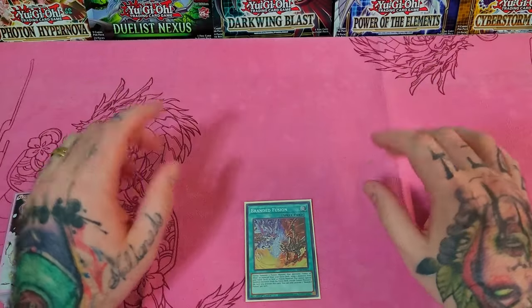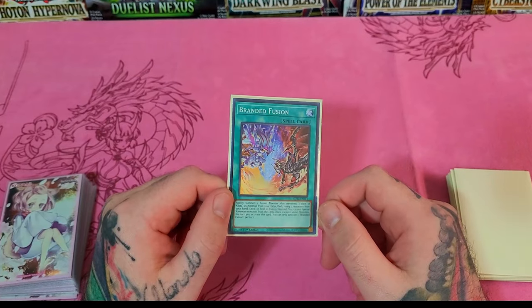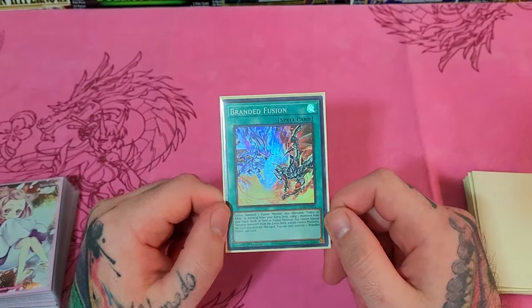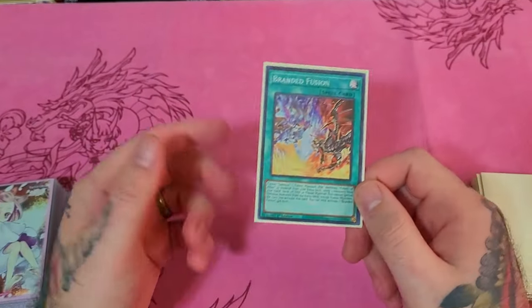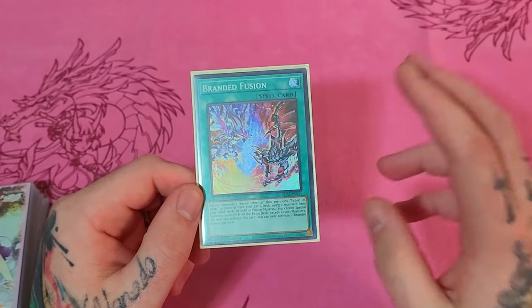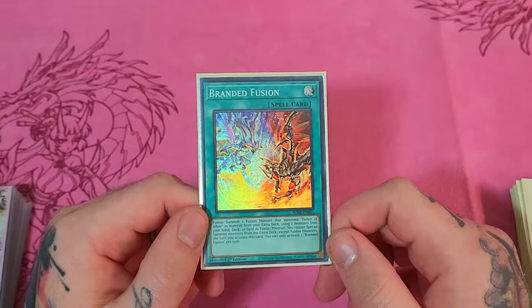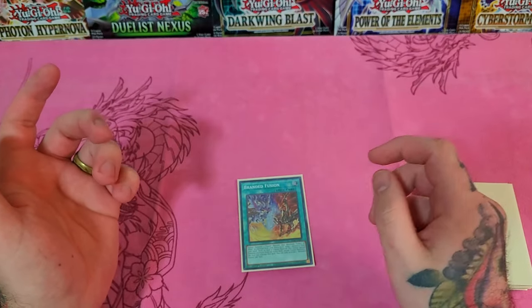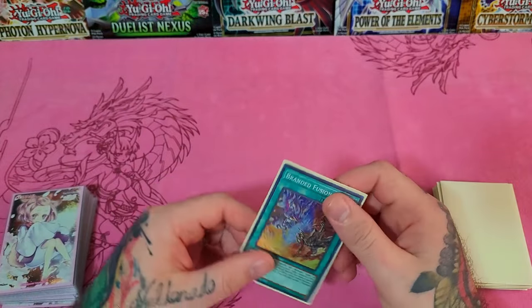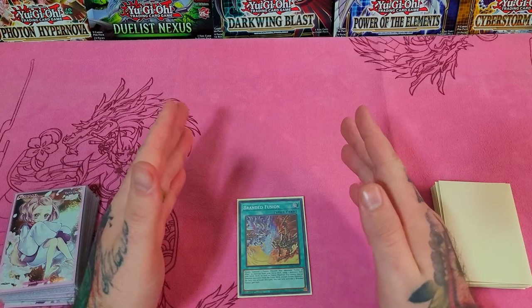The first one-card combo comes down to your branded line, which fortunately leads directly into your Chimera line and could potentially be better for a couple reasons. One, it's another body on board and gives you access to Mirror Jade if you're going second. Two, if you start with both — branded fusion and your Chimera starters — you can get rid of an Ash or something by doing Branded Fusion, and save your Crossout for Droll or something else.